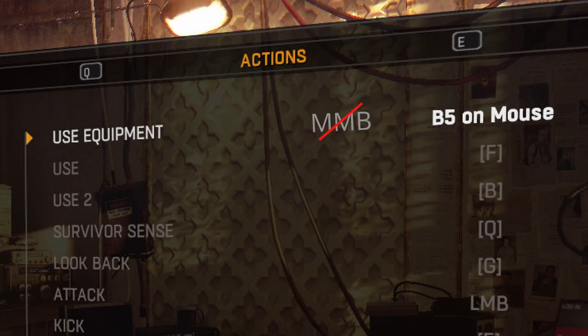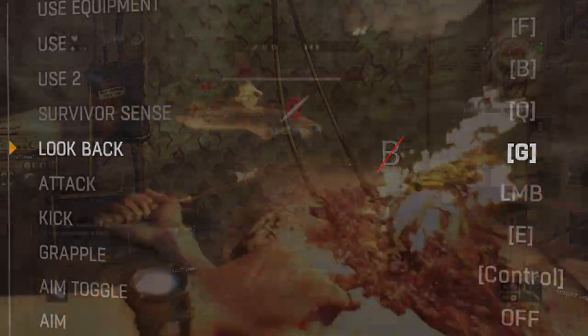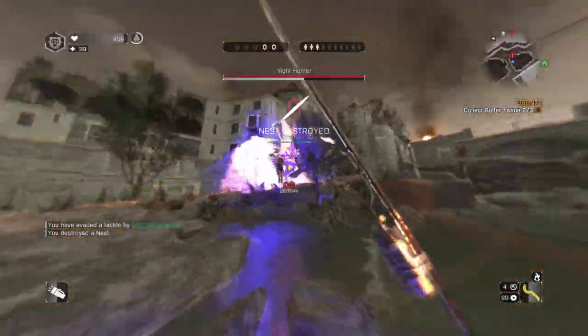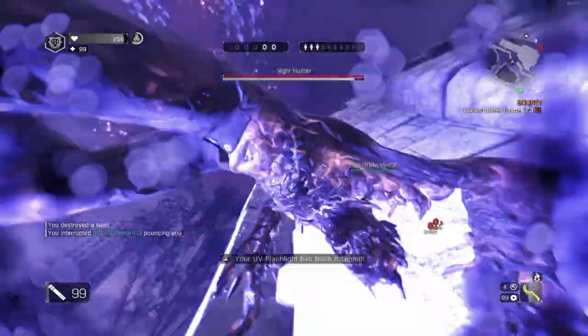And again, that thumb comes in handy, unless you keep it on the left click already, which I don't recommend too much. Next I swapped look back to G, because it's easier to access with your index finger than B. That's another very important bind. It allows you to perform the shoulder throw that instantly fires up a flare, and can most certainly save your life.